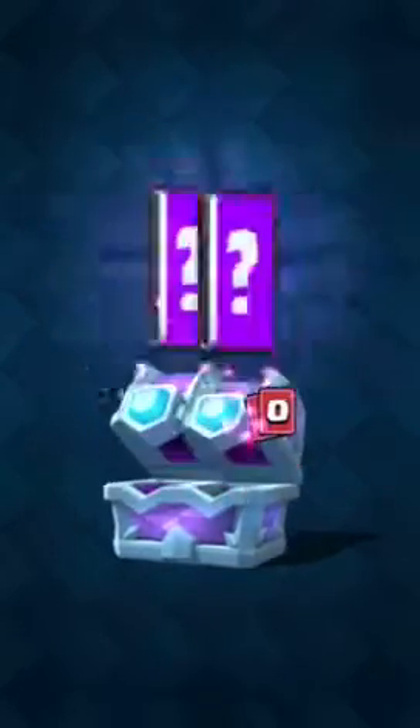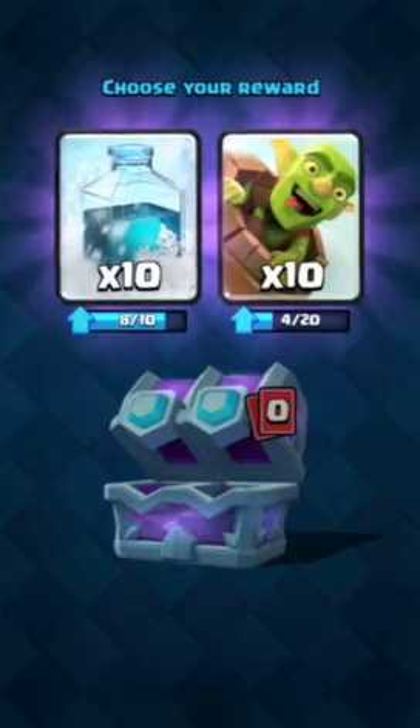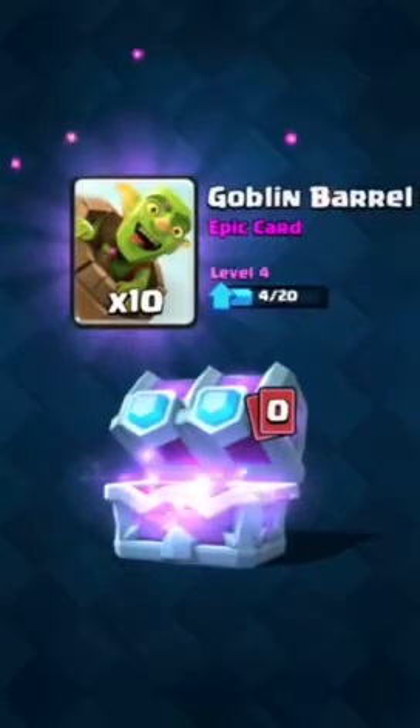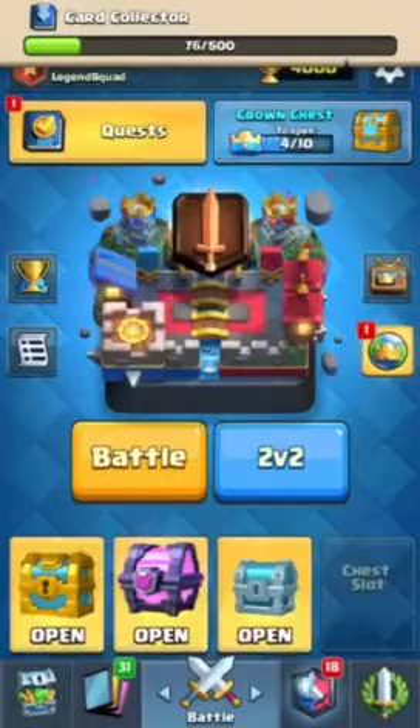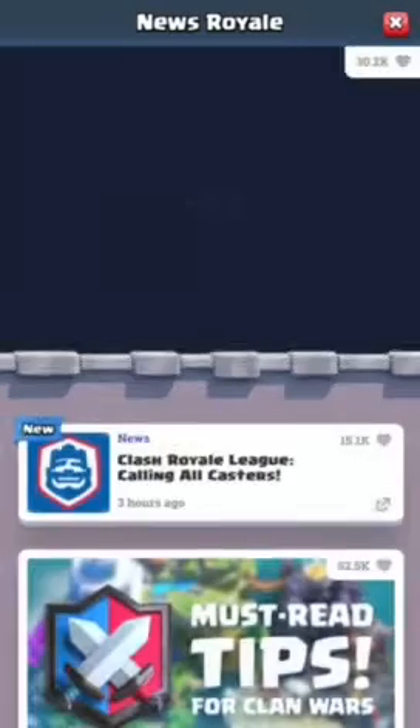We will not get a legendary here, but that's alright. I'll take Barbarian Hut. Let's see what our epics are — I'll take Goblin Barrel. Not the greatest giraffe chest, but let's see what we have in here.